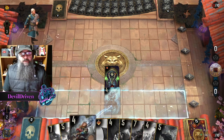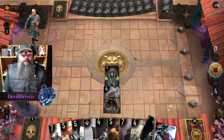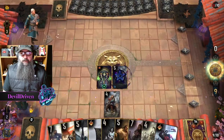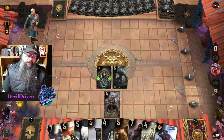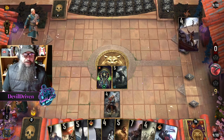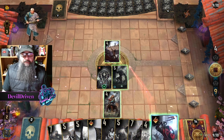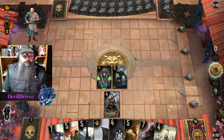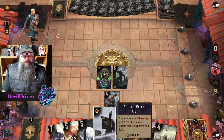Let's do this first. He plays the tiger smuggler — interesting. We won't let that hang out, kill it. Next we'll do our thinning.